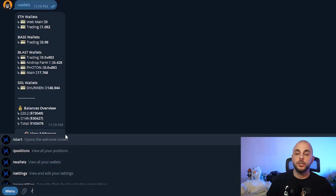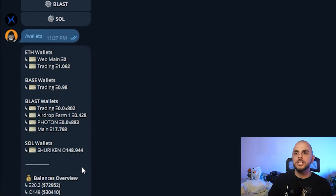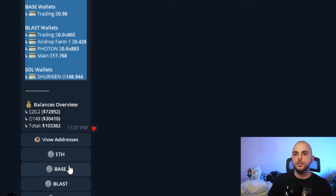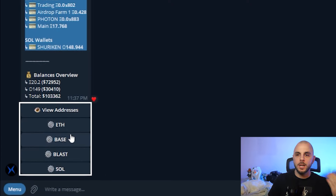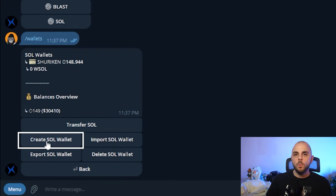In that start message you're going to see that you need a wallet. So the next command you're going to do is /wallets. Yours is going to be blank — I already have wallets on every chain. You're going to want to pick the chain you want to trade on. If you want to trade on all four, feel free to do this for all four. But to start, let's just click Solana. From here you can either generate a wallet within Shuriken — they are going to show you a private key, so make sure you're not live streaming.